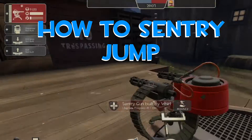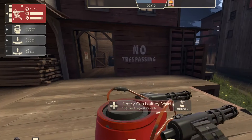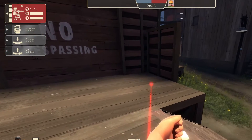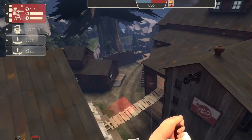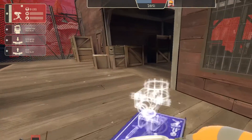To perform a Sentry Jump, you must build a level 3 Sentry. Stand in front of the Sentry you built, then move several paces away and pull out the Wrangler. Look down at the ground so the laser dot from the Sentry is right under your feet. Now crouch jump and press right mouse button. The rockets should have knocked you into the air, and now you have performed your first Sentry Jump.